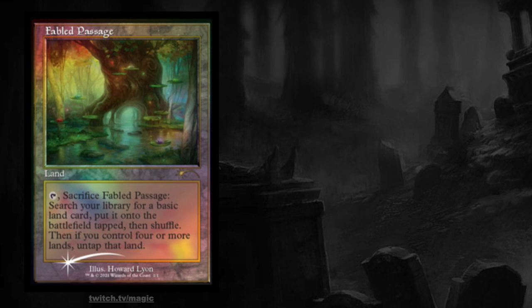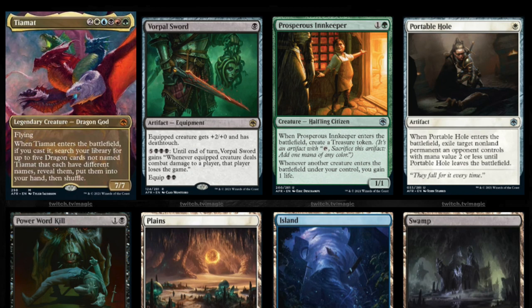Fable Passage from Throne of Eldraine was obviously one of the chase cards before being reprinted. I think it's even in a Challenger deck, if I remember correctly. Challenger decks are actually really, really good if you want to play Standard — you just buy two of them and you basically have a deck.